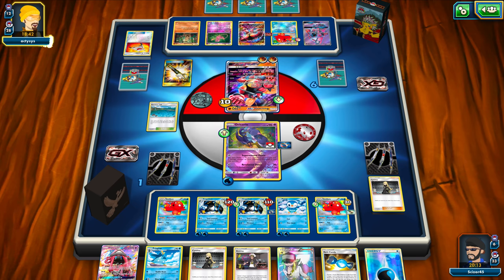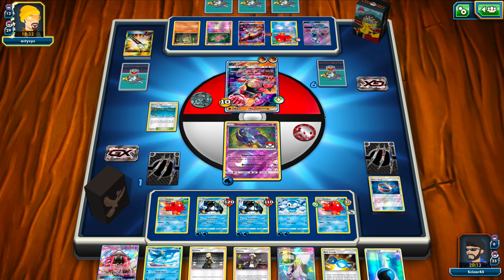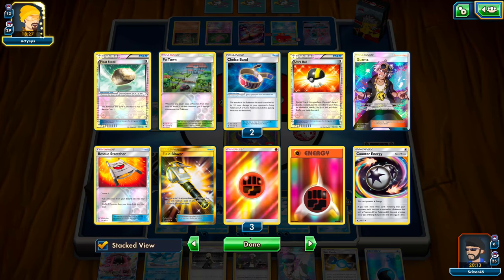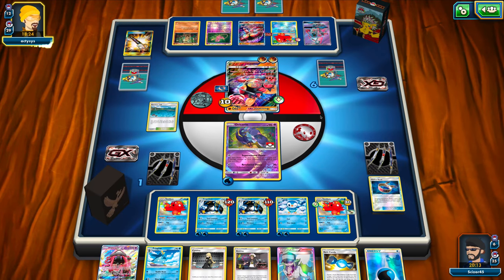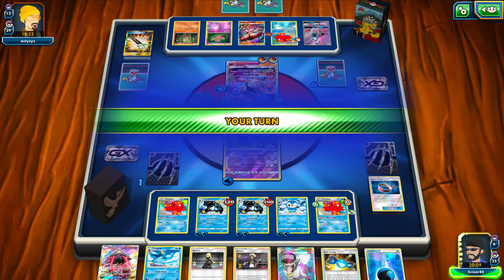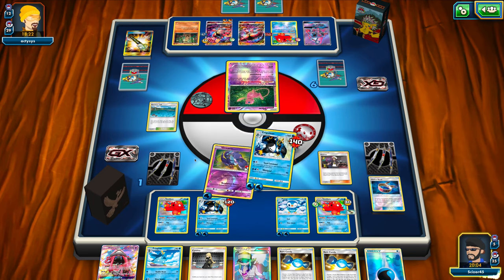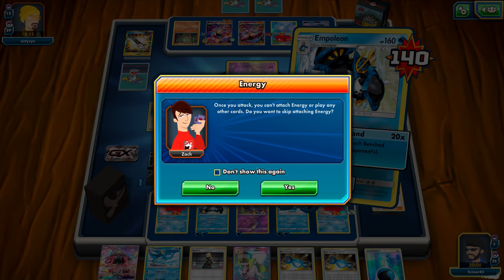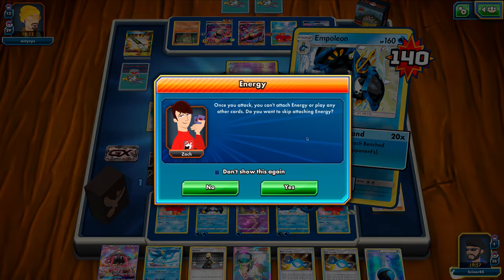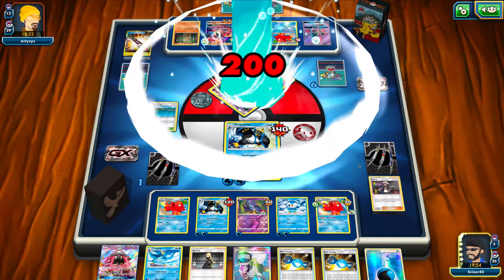We do see a Field Blower removing my Choice Bands — not too big of a deal as this game is already sealed. That's basically how the deck can set up, pretty quick. As you can see, the Buzz/Walls matchup wasn't too big of a threat. My opponent did whiff on some Max Elixirs, which is unfortunate, but I was mostly in command for most of the game. We'll see a Guzma into the Mew and a Total Command for the knockout. We'll go into game number two momentarily.